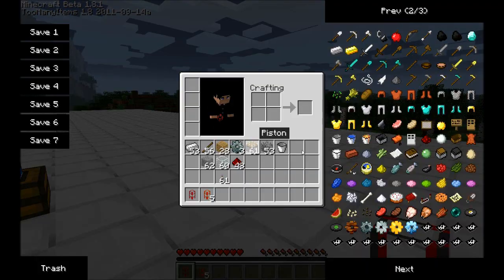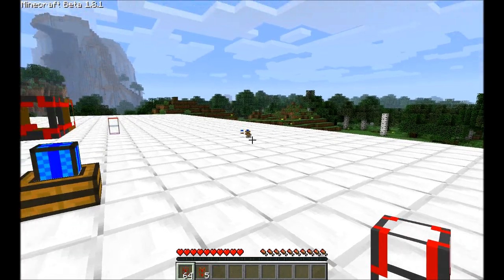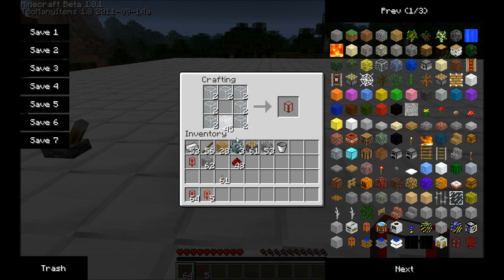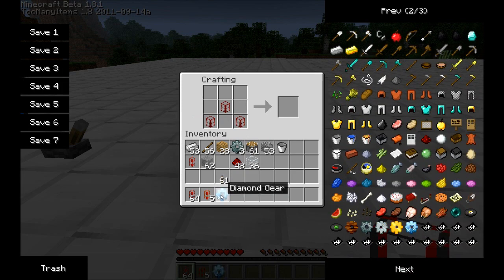People ask how do you get the refinery to work? In order to build an oil refinery, you first need to create fuel containers — you need three of them. Place them like this. Then you need redstone torches and a diamond gear. You make the diamond gear by crafting wood gear, then stone gear, then iron gear, then gold gear, and finally a diamond gear — so you could call this end-game content.